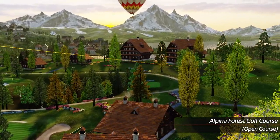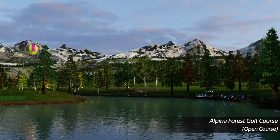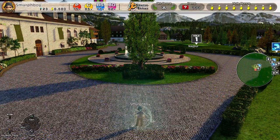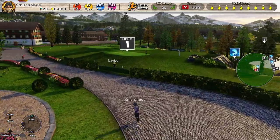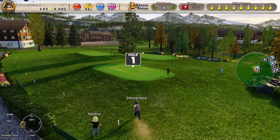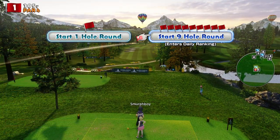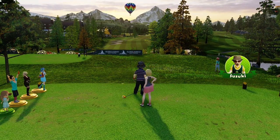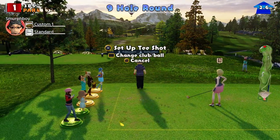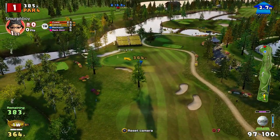Welcome back everybody. This is Everybody's Golf on PlayStation 4. We're trying to fill out all the tee and cup combinations we've not played. So we're going to play Alpena Forest, the first nine, Championship tees, Tornado Cups — pretty much some combination of the easiest and the hardest. Nice conditions, normal wind. See what sort of score we can set. Obviously we're using the long custom clubs, because why not?